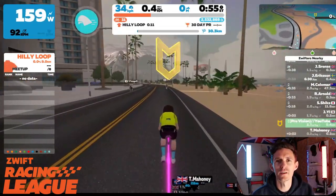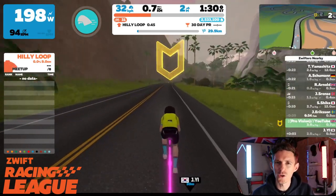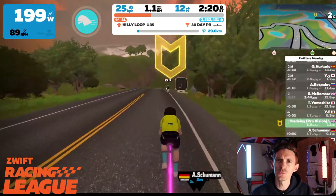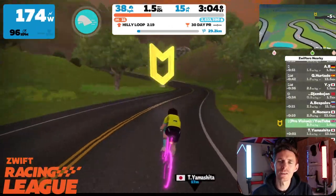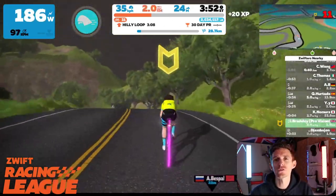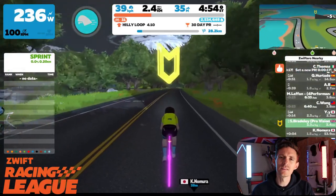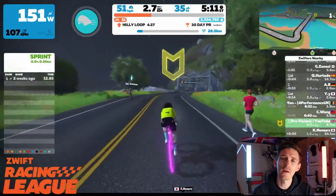Coming out of the start pens under the start/finish banner, the first two and a half kilometers are rolling but quick. Someone will likely try to take a flyer ahead of the very early sprint. The Watopia Sprint Reverse is only 200 meters long, starting around the 2.7 kilometer mark. You need to be in position about 300 meters before that — around km 2.4 to 2.5 — because there's a descent into the sprint. The sprint starts at the bridge and finishes about 50 meters after it.